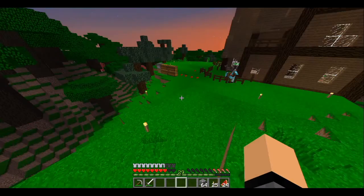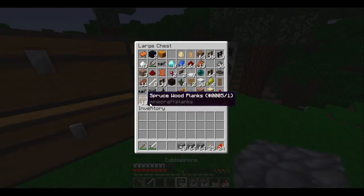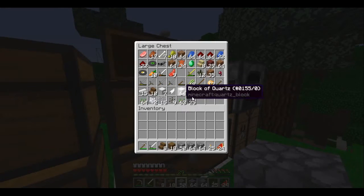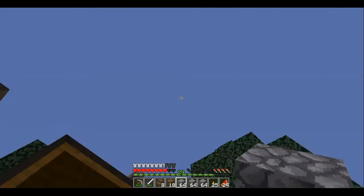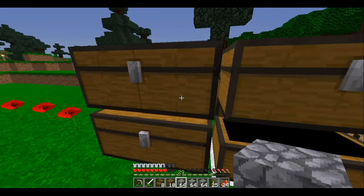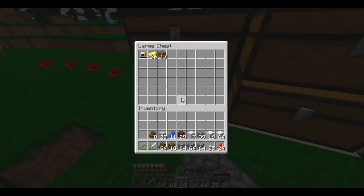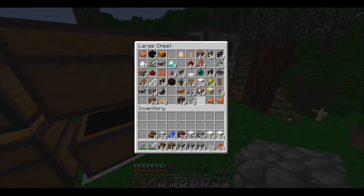Actually, we could build a shop at spawn! Yeah, let's do that, that sounds kind of fun. Let's grab the quartz, let's grab that, let's grab the wool, let's grab the lapis. Is there no polished granite? No, that was diorite, sorry. There's the granite - let's grab some of that.